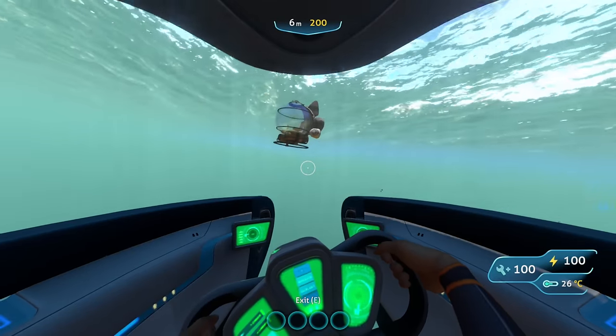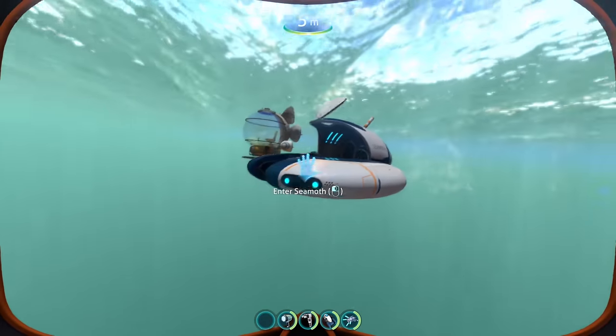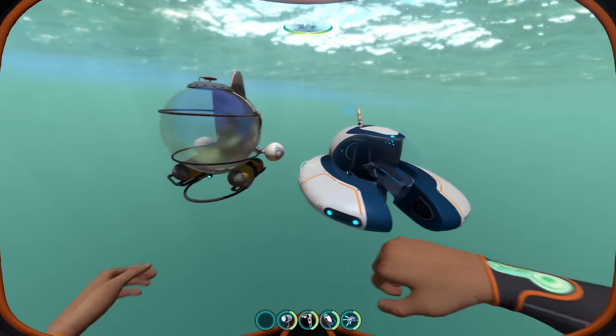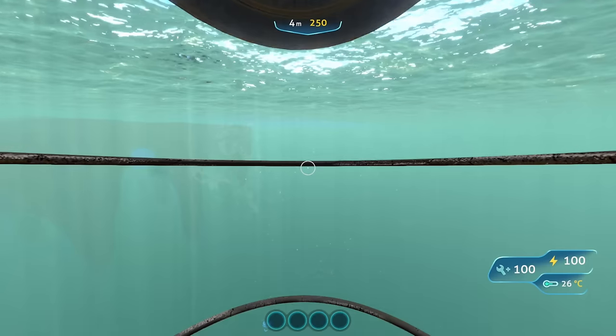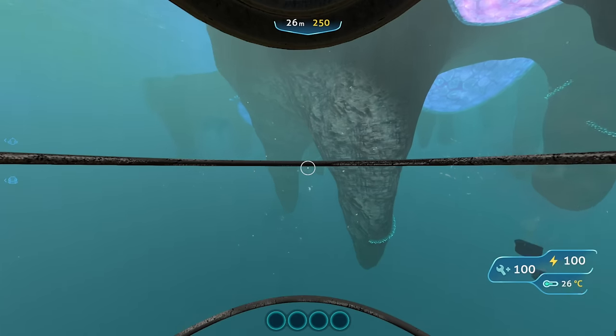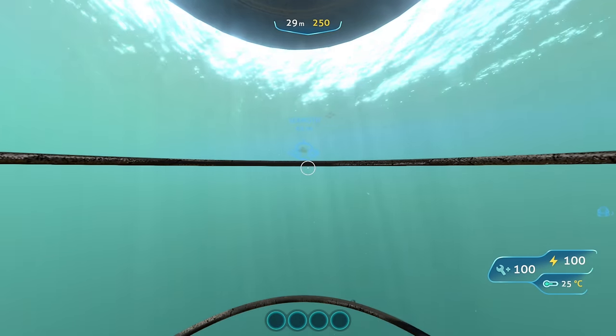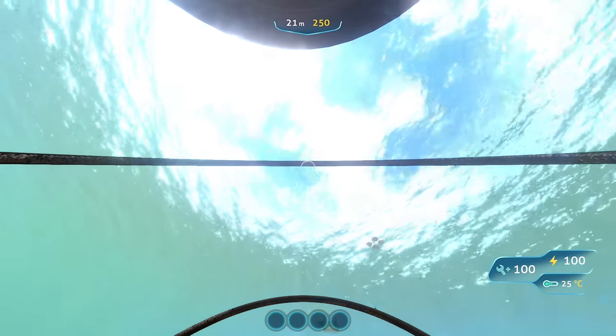I'll do a nice size comparison at the end for everything, but I'm just really curious how exactly this stacks up. You can see it is smaller than the Sea Moth, not by much. But upon entering, you get a sub that is definitely fast — this is most certainly moving faster than the Sea Moth. It's not like a massive difference to where it would feel completely broken.